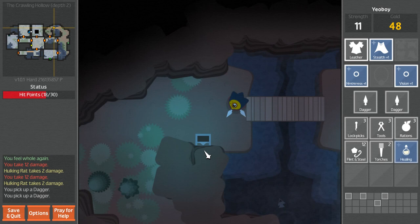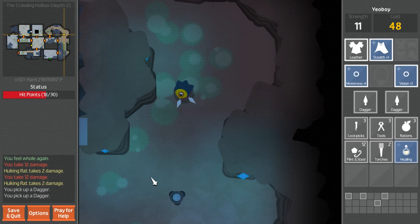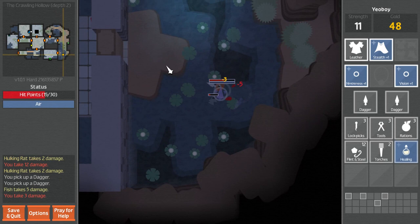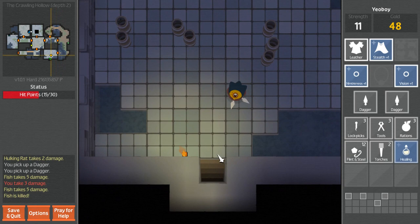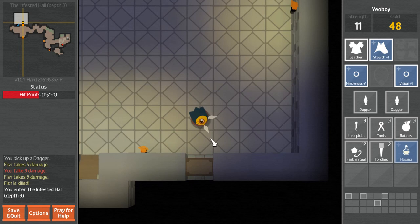Might be smart - might be the thing to do - is just to run away. Honestly, it sort of goes against my instincts. When you're playing a game, when there's an enemy, you beat him. You do whatever you can to beat him. But in this case I think it's just smarter to leave. We don't have good enough equipment to take on someone like that. And we're a rogue - part of our whole deal is being able to sneak past guys. So let's just ignore him, maybe we'll come back later when we're stronger.